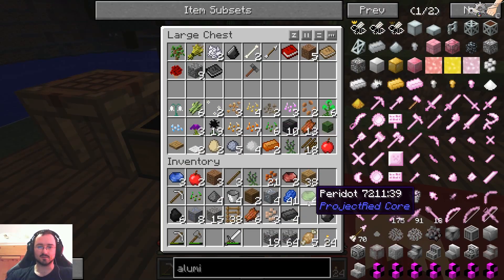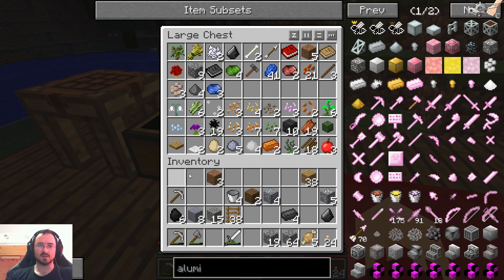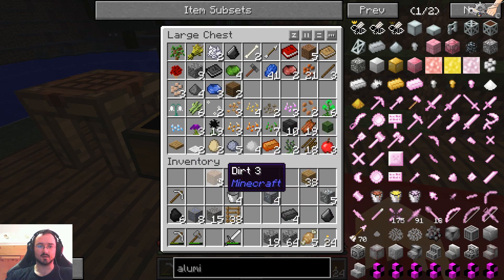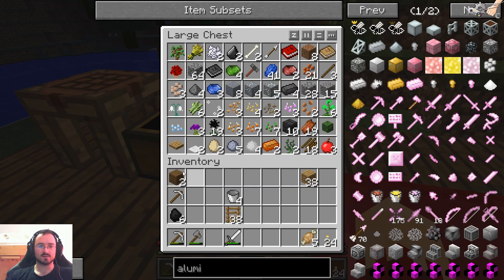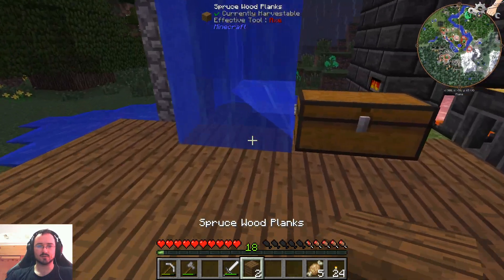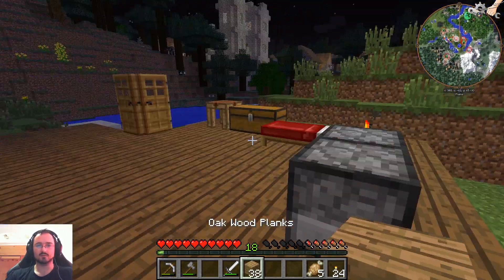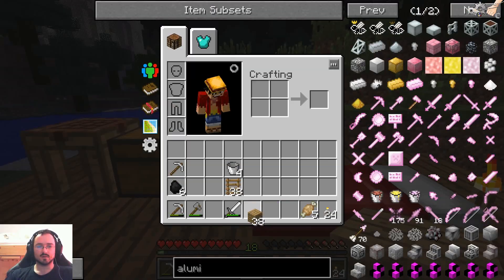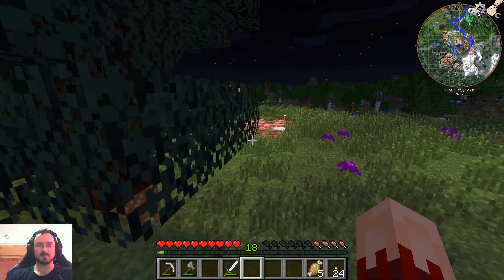First, throw away some stuff in this chest, because we won't need rotten flesh, gunpowder, apples. Sapphires would be nice, but not right now. We don't need the ores, we don't need dark stuff. Let's get the spruce wood and put it right here. And we don't need the wood planks. So let's do three trips up and down so we have 12 buckets of lava.